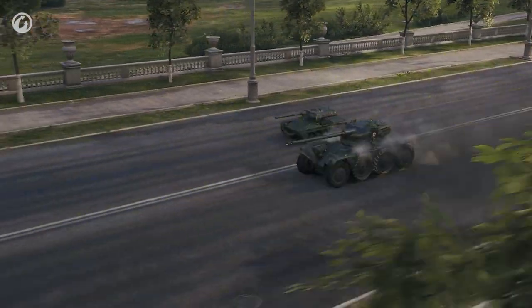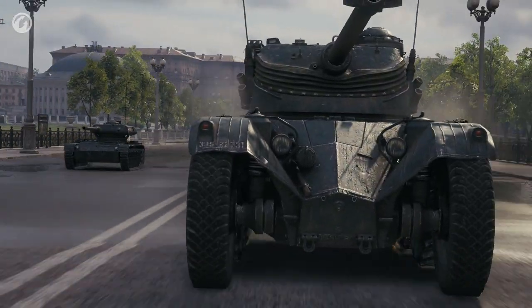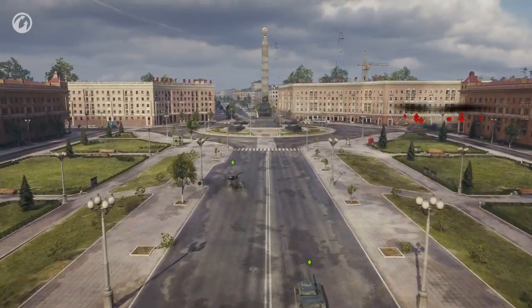In addition to its speed, this French armored vehicle can boast one of the best concealment parameters in its tier. Only the ELC EBR 90 has better concealment. Thanks to this, the Panar can do recon right under the enemy's nose.